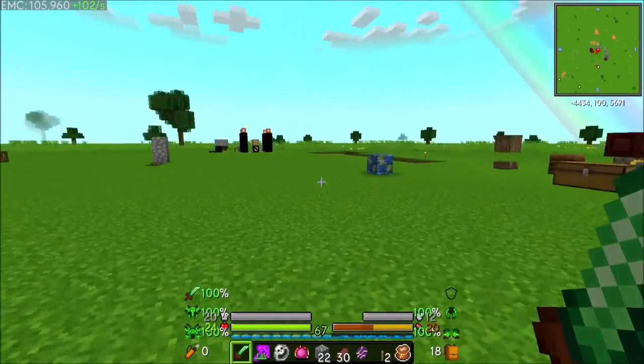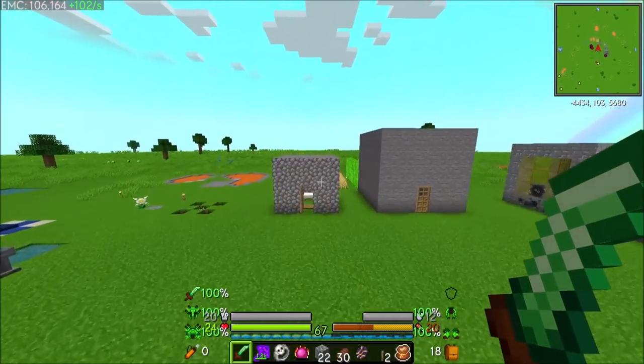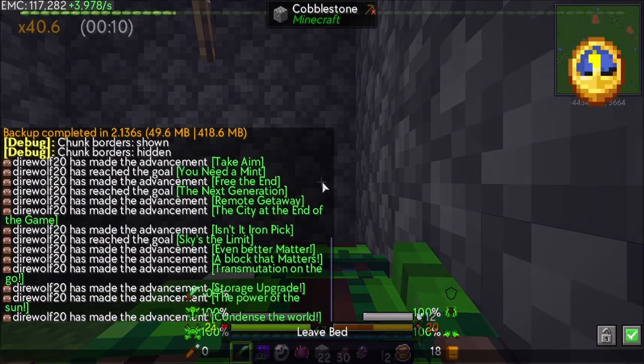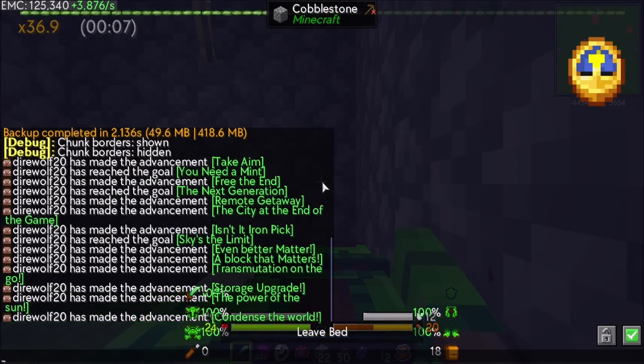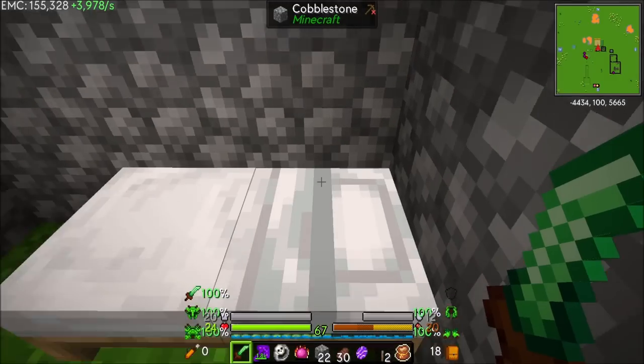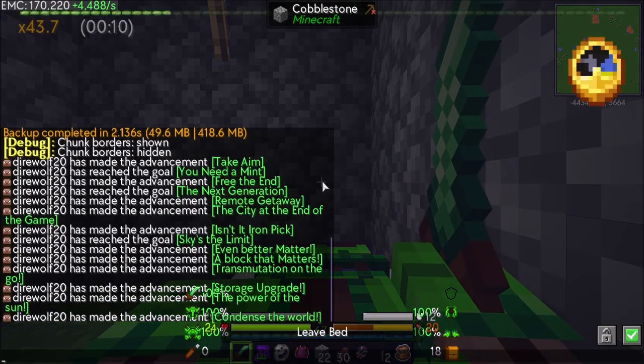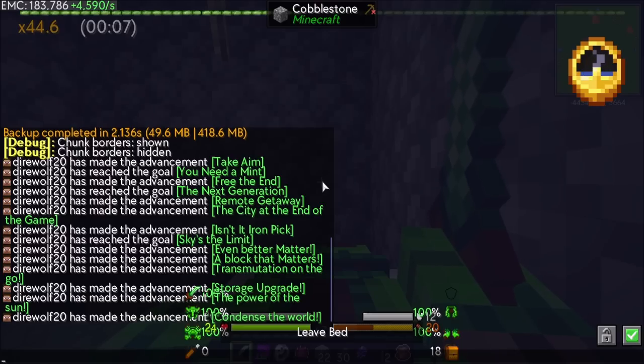Alright, let's wrap up the episode here. Between episodes, I'll get these two things crafted and probably get the second power flower going. And then when we come back next episode, let's look into experience storage. I wouldn't mind looking into auto crafting with Refined Storage a little bit — having it integrated with the EMC network so I can automatically pull out of it. And then it's going to be a whole bunch of EMC generation and all kinds of other fun stuff. For now, DyerWall20 signing off. Hope you guys enjoyed the episode. Take it easy.